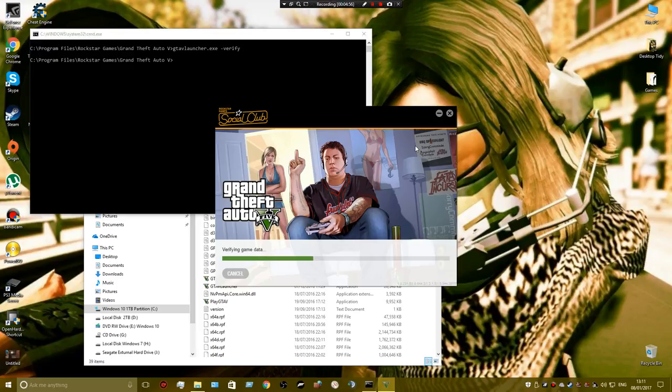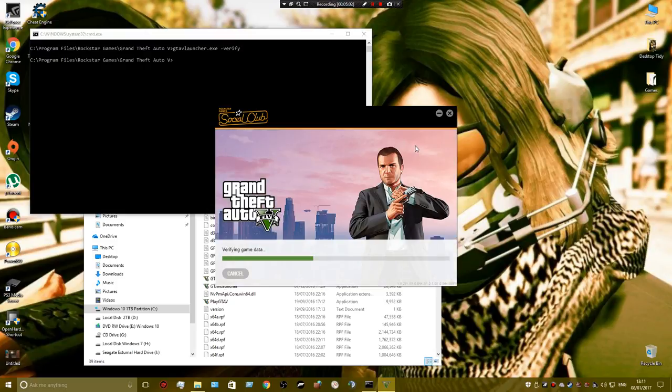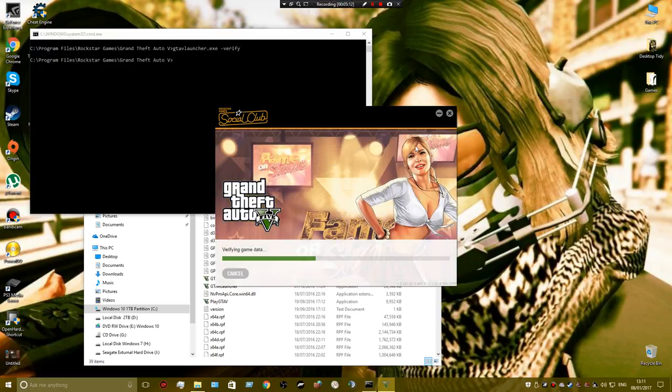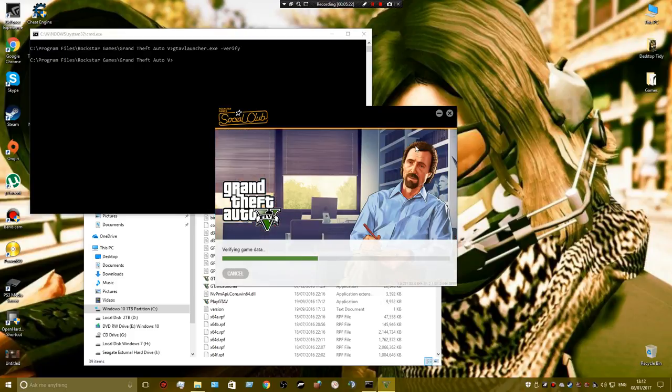You think it's going to go slowly all the way to the end, but it doesn't. I'll also show you how to do the Steam version if you've got it. This one's the Social Club version, so this method here will only work on Social Club.